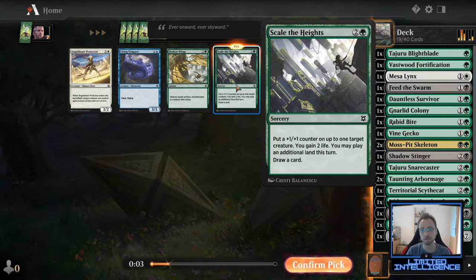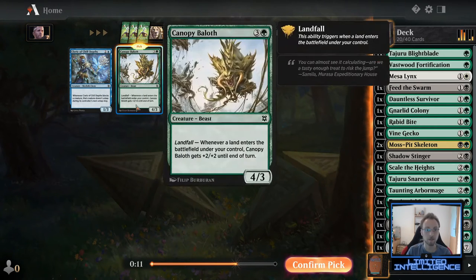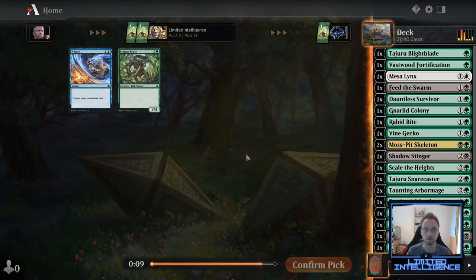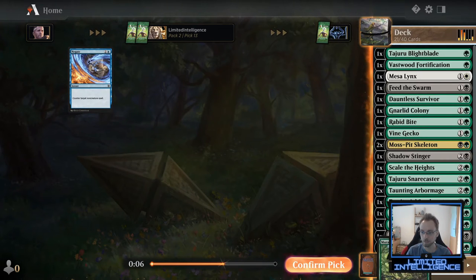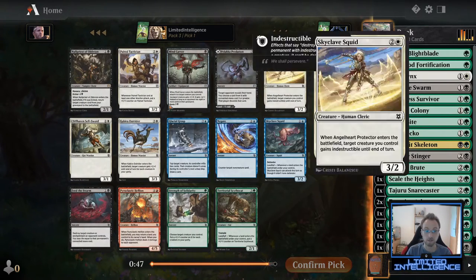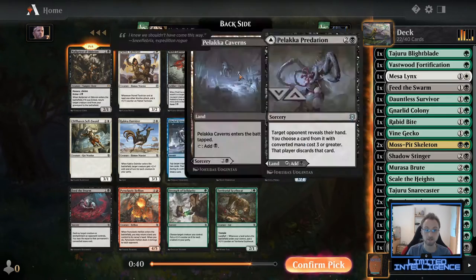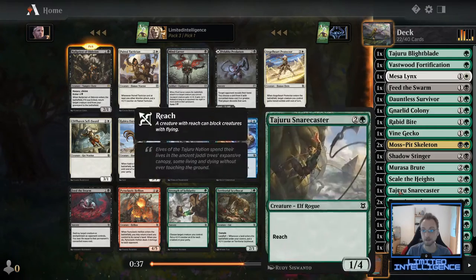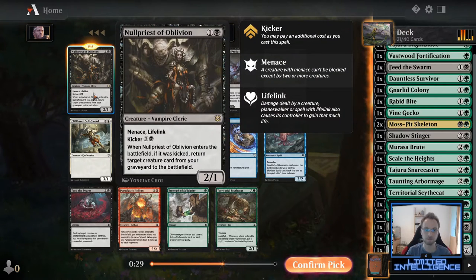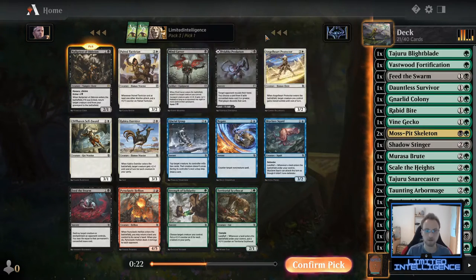Scale the Heights to get counters could be fine, Broken Wings is also fine, but I'd actually rather have Scale the Heights — drawing a card seems okay and putting on a counter is fine. Definitely taking the Baloth here; looking at my curve I don't have any four-drops yet so I'd rather have a four-drop than another mediocre three-drop. Take the Brute here — not sure it'll be played but it's the only on-color card. Then we open Nullpriest of Oblivion, which looking at all the other cards is just really great, especially if I can kick it. By far the strongest card in the pack — pretty easy pick.